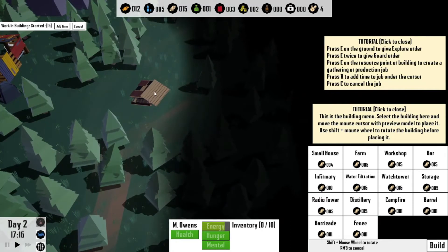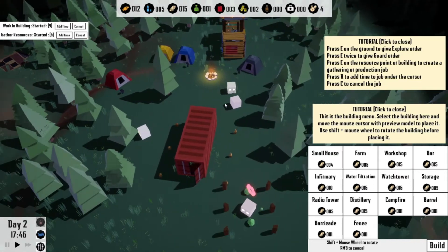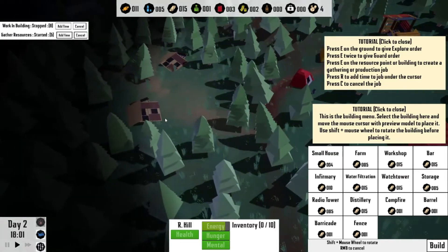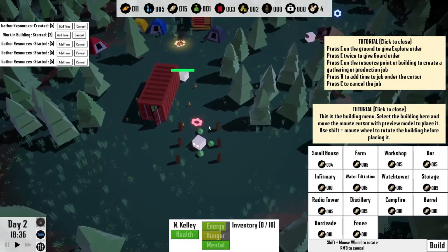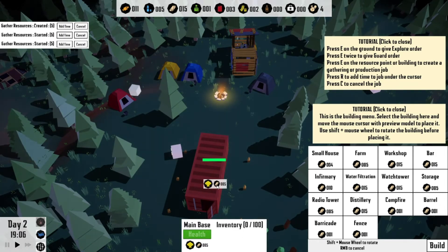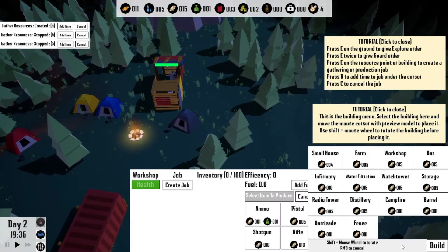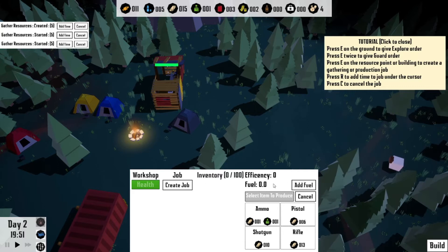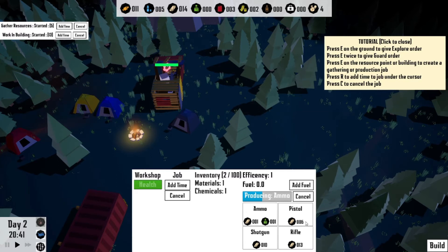We still need more stone. Continue working there. Oh yeah, they are clearing the houses out — interesting. Where are you going? Go clear that house. You're actually planting stuff, so that's good. I think it has five stone in it. Probably should go ahead and start making some ammo. Oh, they're fighting. Create job and let's do ammo — oh that takes chemicals. Let's do pistol ammo. I don't have a pistol — maybe they have their own guns.